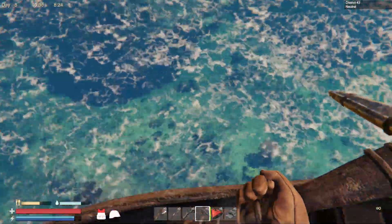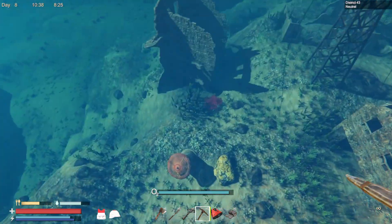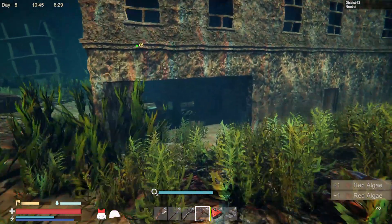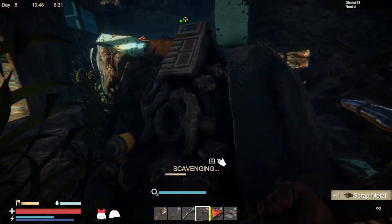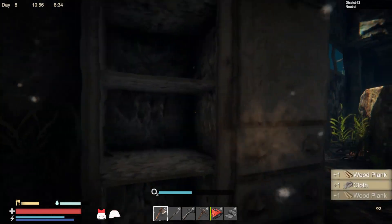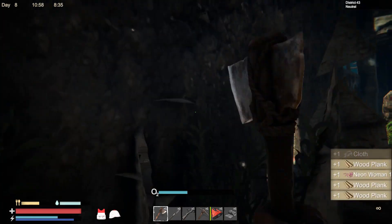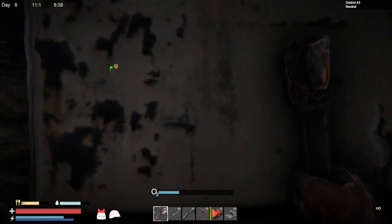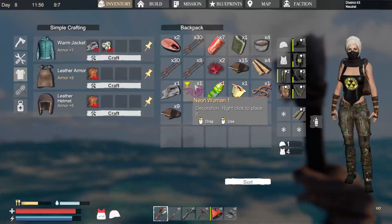Alright, welcome back everybody. We're here. We're going to quickly grab what we can. We're going to get some base building done today. We're going to do some looting — a lot of looting. We need a lot of stuff. I guess I'll grab the cloth. Ooh, a neon woman, you guys! You got a neon woman. Alright, let's go get some more air.